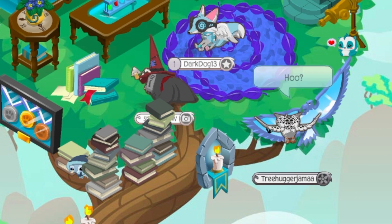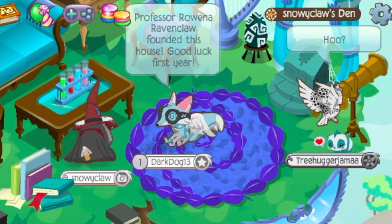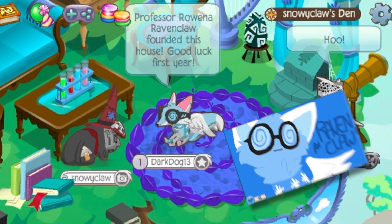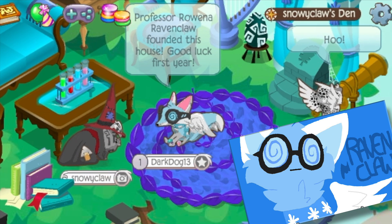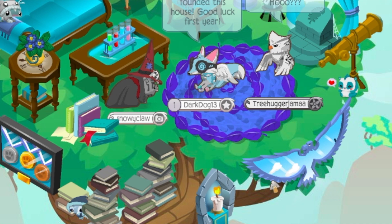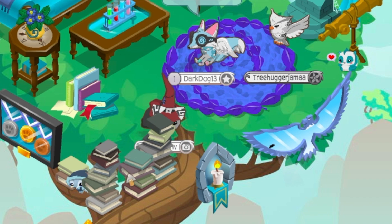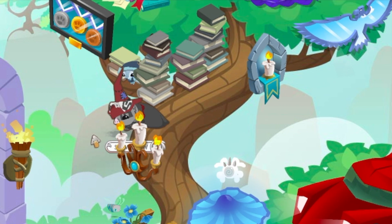Books, potions — hmm, seems we are in the Ravenclaw house, and there's Dark Dog; she seems to be our first Ravenclaw member. You can find little references to feathers, and there's the eagle, which is the house animal — although it seems sometimes it should have been a raven, but that was just the name of Rowena Ravenclaw, the founder.